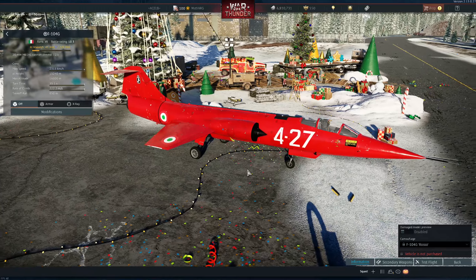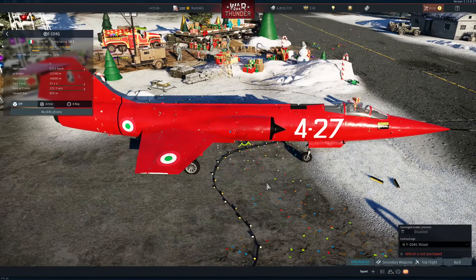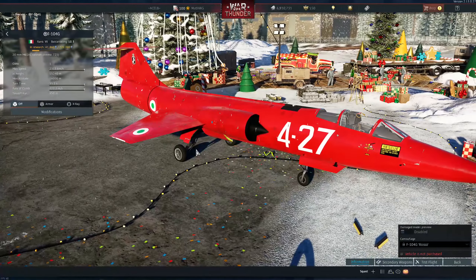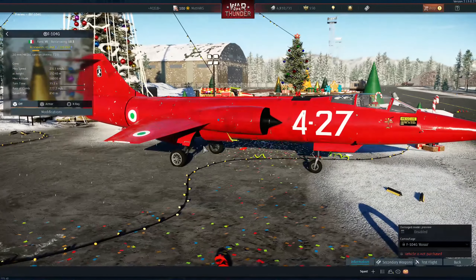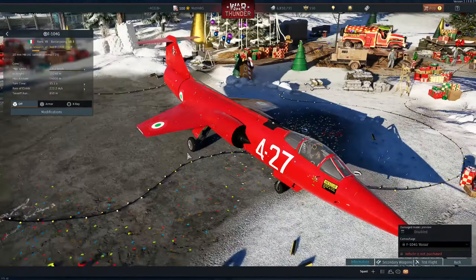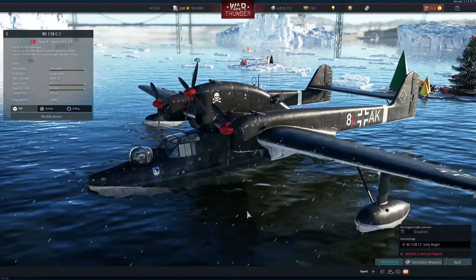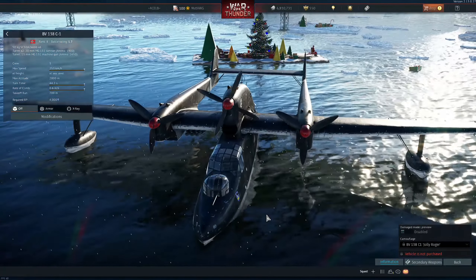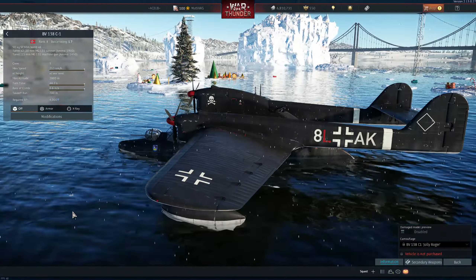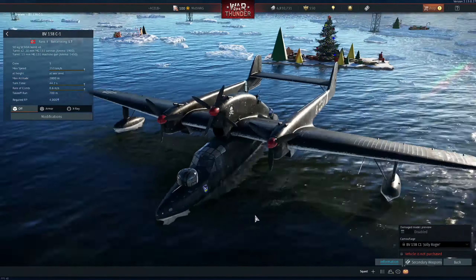So we have a Rosso camo for the Italian F104. Of course, Rosso means red, so it fits. It's pretty cool, but it's too much red — look at it. Jesus Christ. Probably an aerobatic camo as well, but pretty cool, right? Semi-historical. Pretty cool.